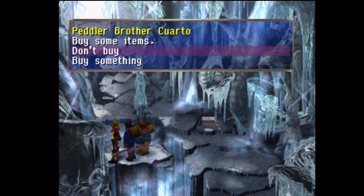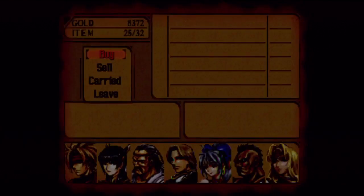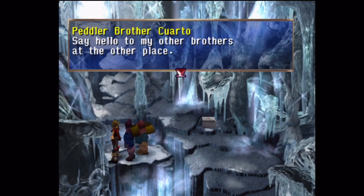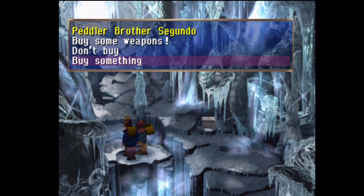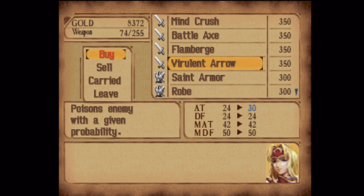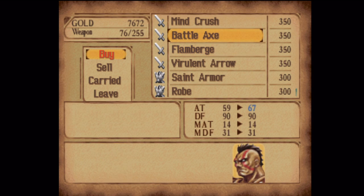They do have quite a few things I want to buy here. I want to get a Sun Rhapsody because I'm going to equip Dart with the amulet later to help out with a certain enemy coming up. Lots of good stuff we can get here. If you got Miranda, you can use that. The Flimbers — that's pretty good, I don't think it's fire elemental, it just stuns an enemy. A little better weapon there.